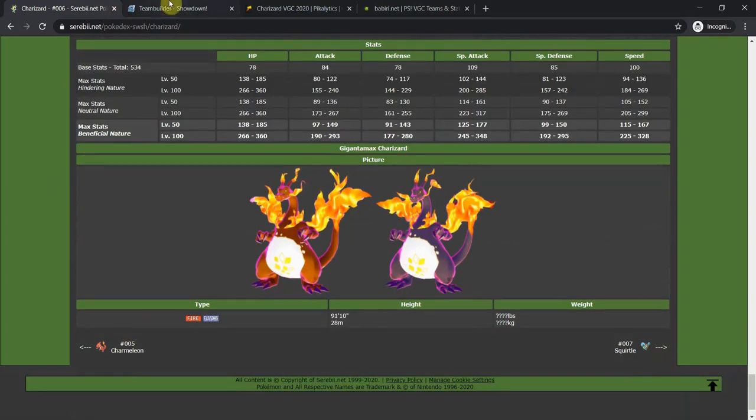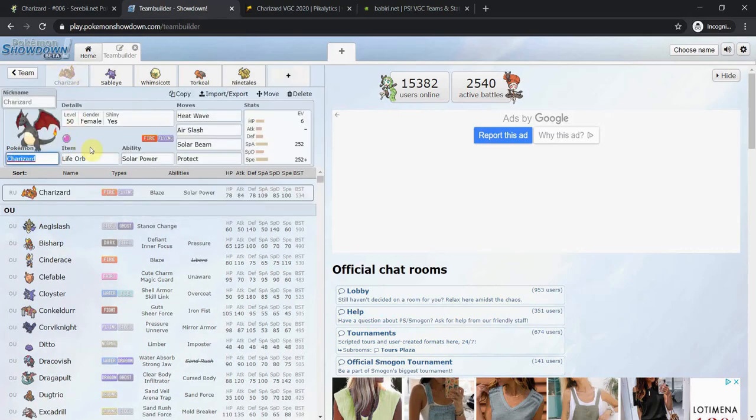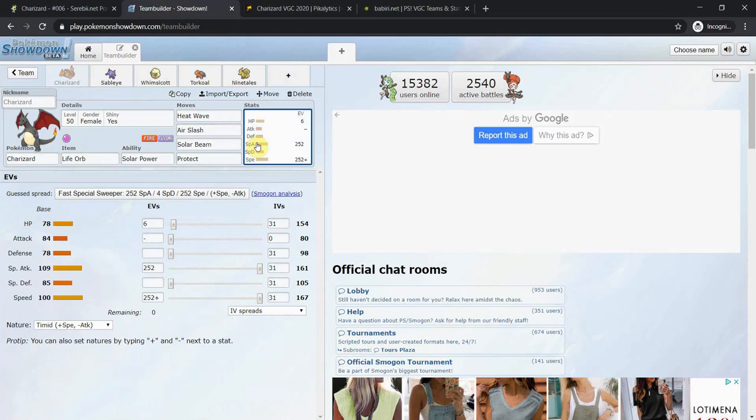Let's go to Pokémon Showdown. This is a pretty standard Charizard set: Solar Power as the ability, Life Orb as the item, Heat Wave, Air Slash, Solar Beam, and Protect. For EVs and nature: Timid with max Speed and Special Attack — very standard. You could in theory run a Modest Charizard for more power, but the problem is you'd no longer outspeed max Speed Jolly Excadrill with Mold Breaker, which is a huge problem. I highly recommend Timid. You could put Blast Burn over Heat Wave, or Hurricane over Air Slash for more power.